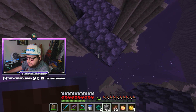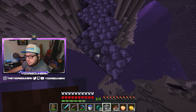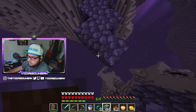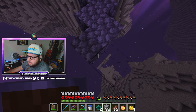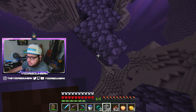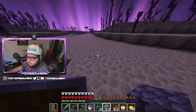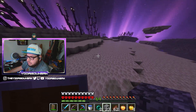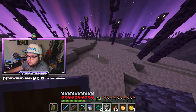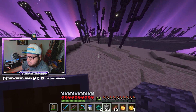I should probably have ender pearls with me just in case instead of chorus fruit — that's actually a lot better to have. I just have to remember: press crouch, press crouch — that's the big thing here. This is probably the easiest death we can have — falling into the void and the series being over, the world completely gone. That's not what we want. We want to go ahead and beat the Wither too if we can.